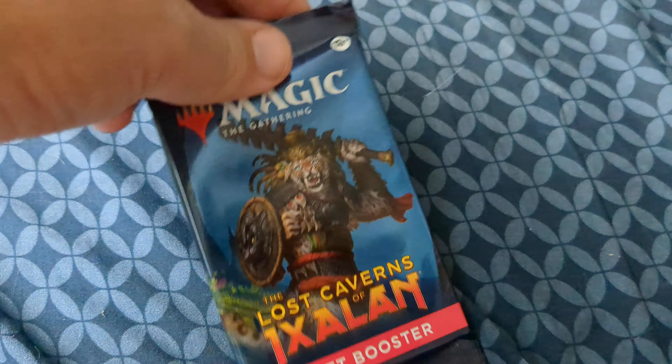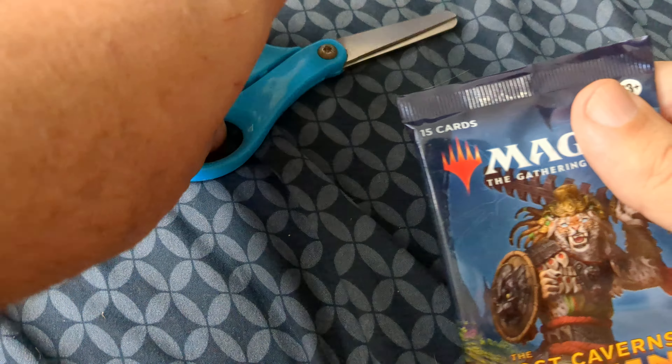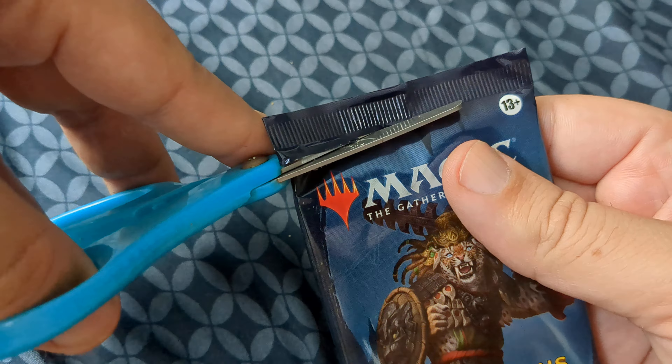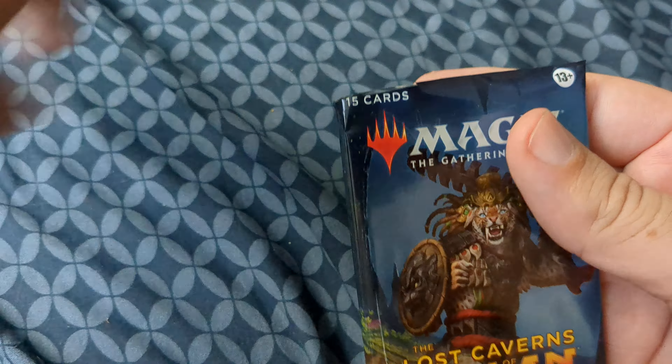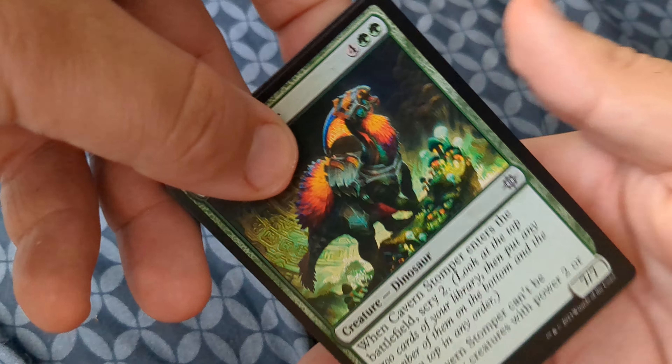This is Plissken TCG and I'm going to be opening up a Draft Ixalan booster. I picked five packs from like two sneak peek kits. I opened some for fun and I'm opening some for a video for fun.